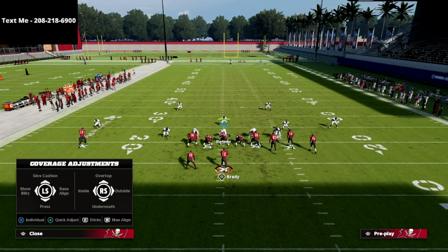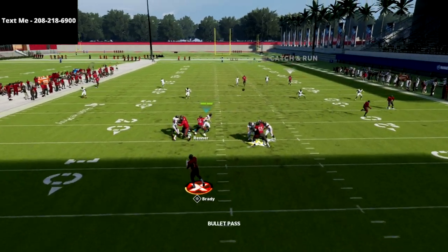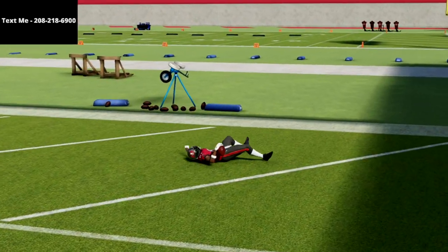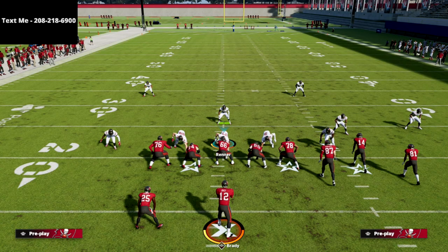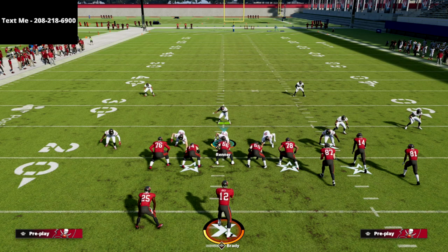This play also beats man coverage really well — the running back route will get wide open against man, and streaks this year are really good against man too. If you're faced with Tampa 2, the circle receiver should get over the top of that as well. Cover two this year is terrible — if anyone calls cover two it's an automatic touchdown every single time against gun bunch. This is really the value of Clear Out: it's a cover four bomb, and cover four in my opinion is one of the hardest coverages to bomb.